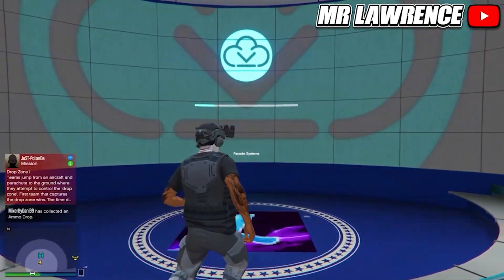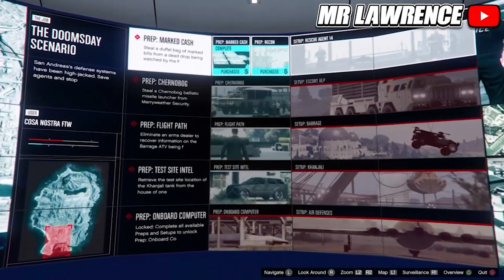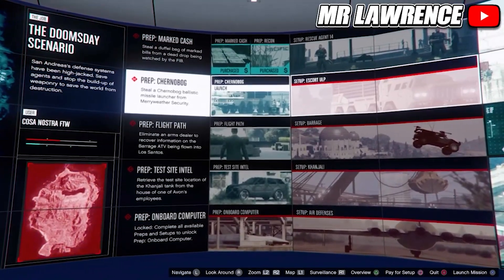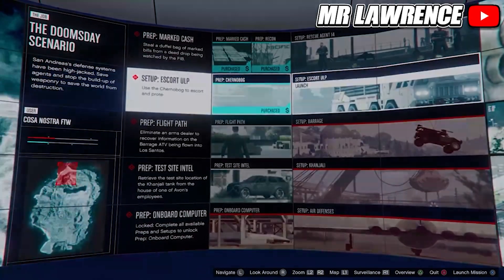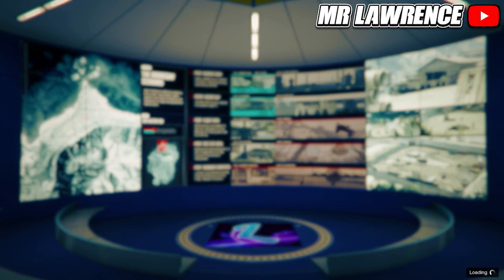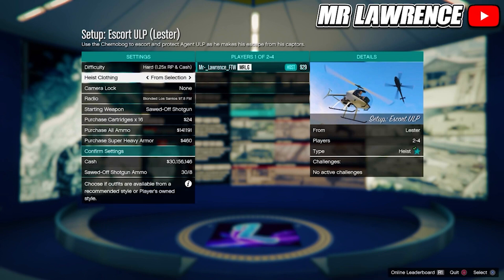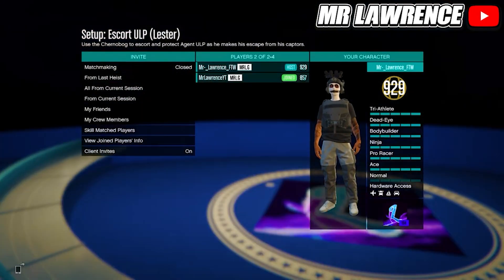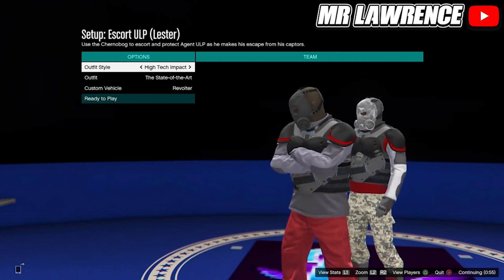Now I will show you how to get grey joggers. First, you or your friend will need Doomsday Scenario Act 3. If you drop your PSN or gamertag down below in the comments, y'all can help each other out. You or your friend will need to start a setup called Escort ULP. You will first need to complete or purchase the prep missions. Change the difficulty to hard — heist clothing should already be set to from selection. Then join or invite your friend. When you can choose your outfit, select the Machine, both ready up, and wait till you load in.